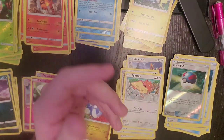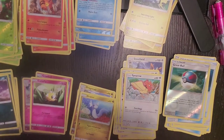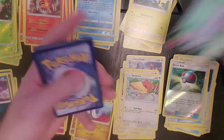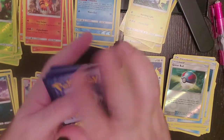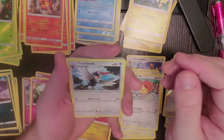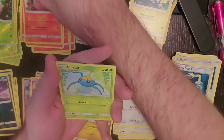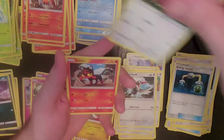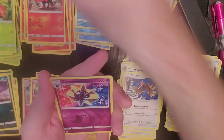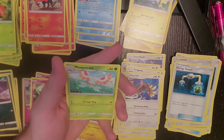One, two, three, and four. Dark Energy, Trumbeak, Energy Switch, Torquette, Surskit, Yungoose, Litten, Fearow, Pettil, Reverse Holo is Cosmoem, and our regular rare is Masquerain.